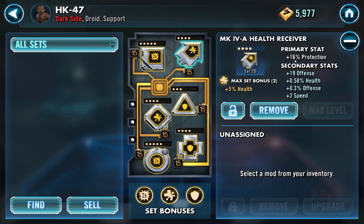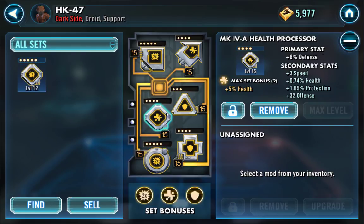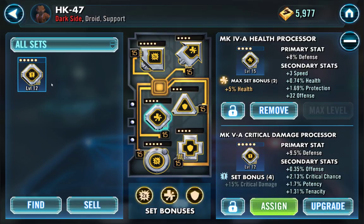I'd prefer if this had some speed on it. HK is incredibly slow right now — his arrow only has two speed on it. If it was a 4-dot it should be around 26 speed. He really has no speed buffs on him right now. This other mod doesn't really need to change — it's got flat offense, some speed, and protection. It's a really good mod for him. Now, this one obviously needs to go up to a 5-dot, which I do have. I'm weighing my options — I lose three speed but I gain some flat offense, an additional 2% crit chance, and 1.7% potency.